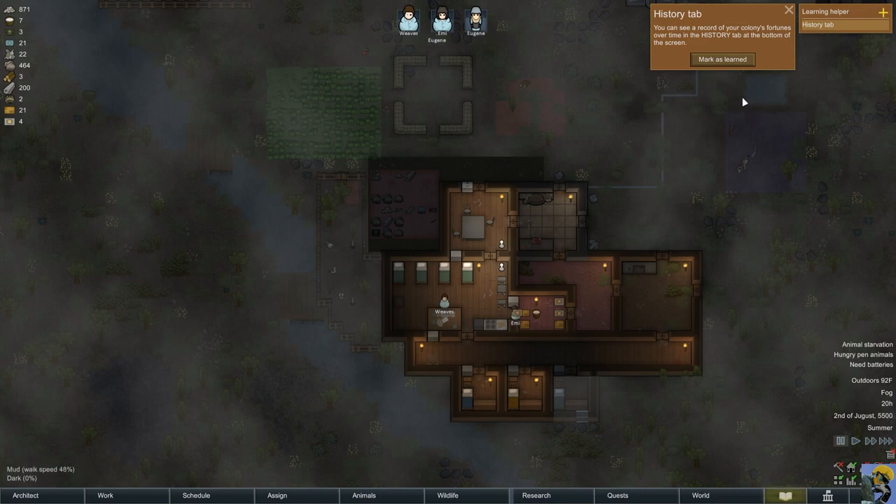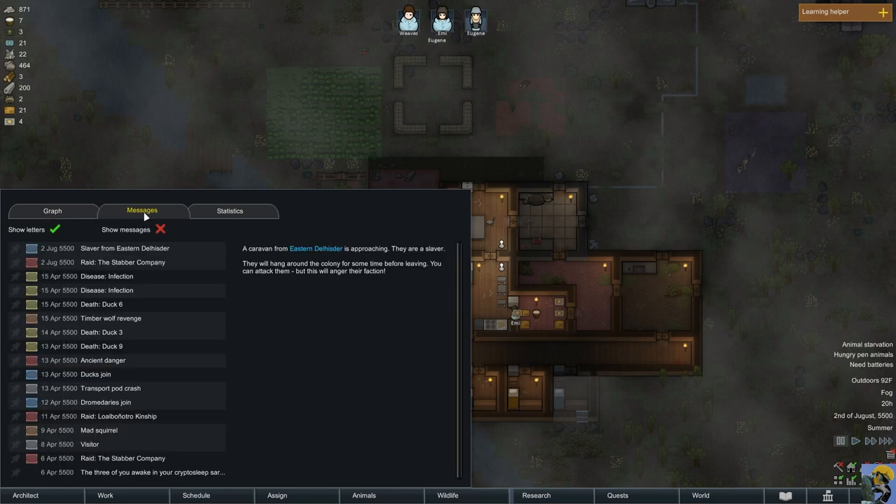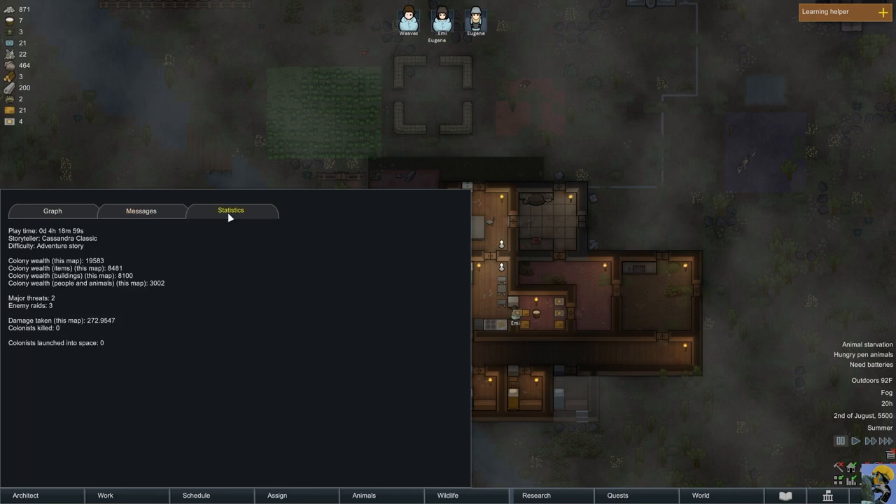History tab: you can see a record of your colony's fortunes over time in the History tab at the bottom of the screen. Let's go see that. Wealth — I'm looking really good. You can see your highlights. Major threats: two. Enemy raids: three. Damage taken: 272. I like how it goes out to four decimal places on damage taken. Touché.